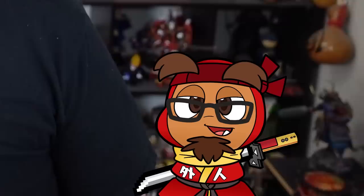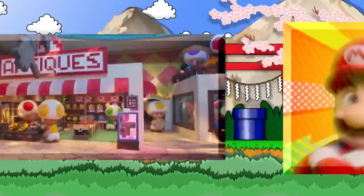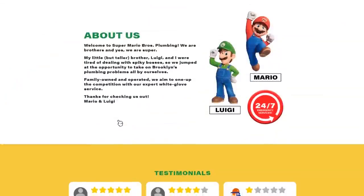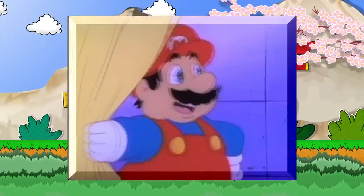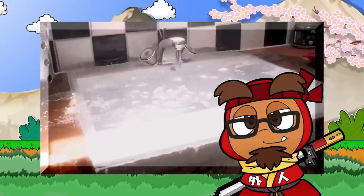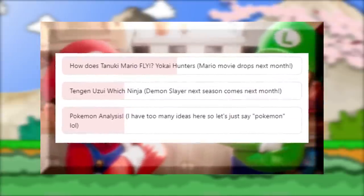That's what happens when you prove you understand your source material. Seeing all the retro references in the handful of trailers is one thing. But creating an entire faux commercial, advertising an actual functioning site filled with easter eggs, all set to the Super Mario Bros. Super Show theme? Now you have my attention — as well as the attention of all of our patrons who are hooked on the brothers just as much as we are right now.